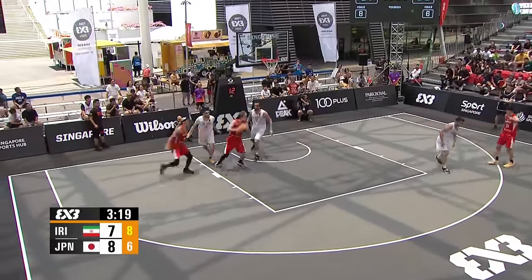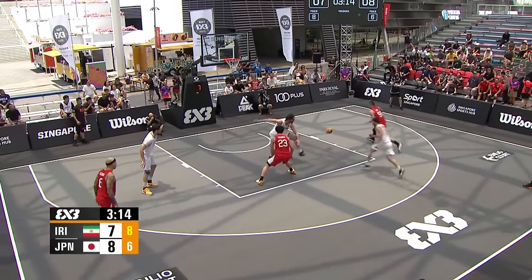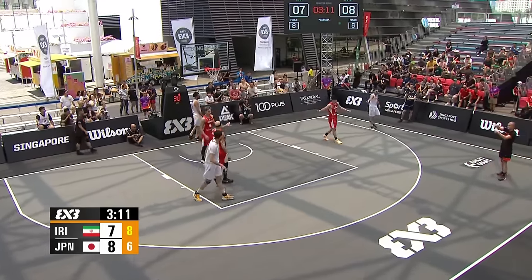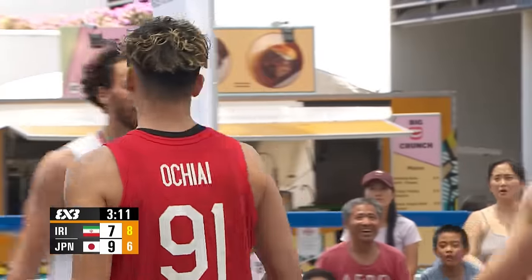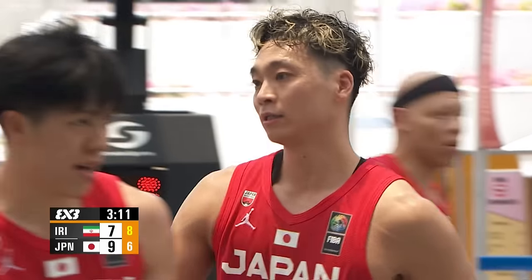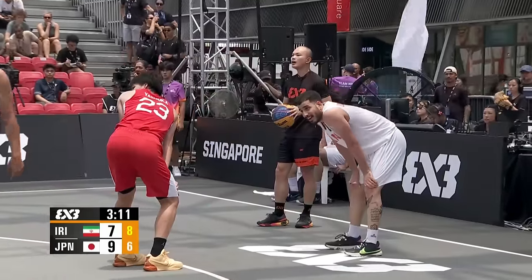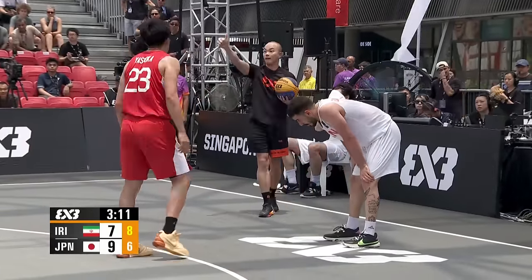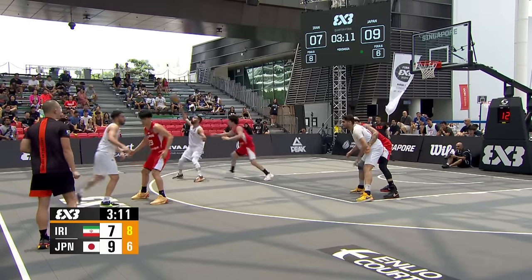A narrow miss as the Worm would confiscate the Wilson. The Worm sets the screen for Yasuoka — dime delivery! Count that! So precise. They made that pick and roll look so easy. The way that play developed was patient — and breaking it down even deeper, if that initial screen did not work well, don't get worked up, come back and work it again.